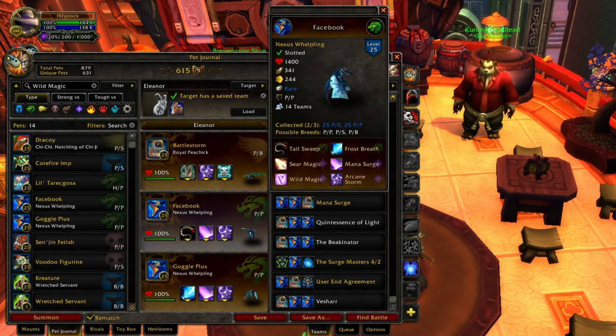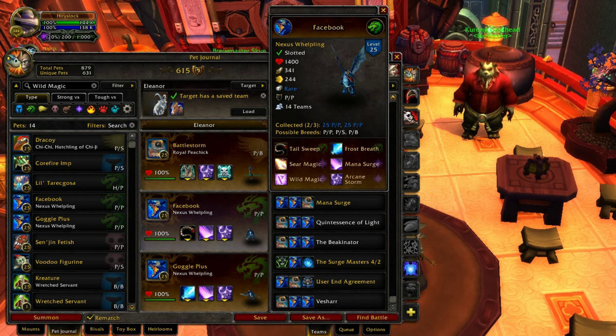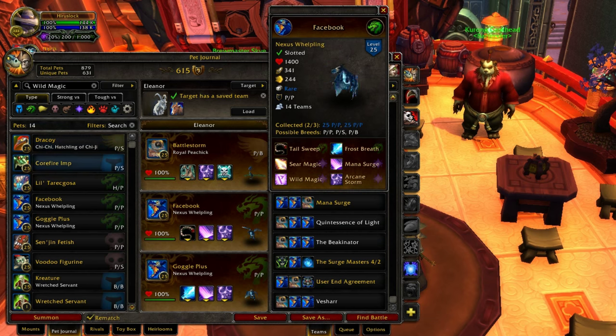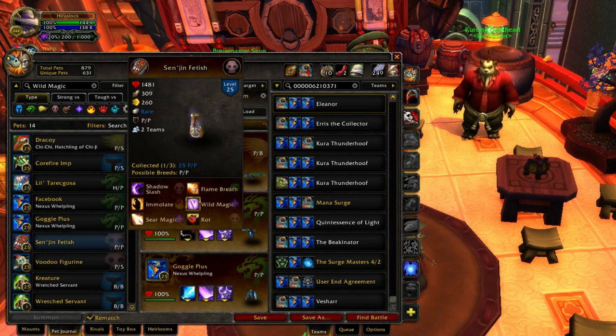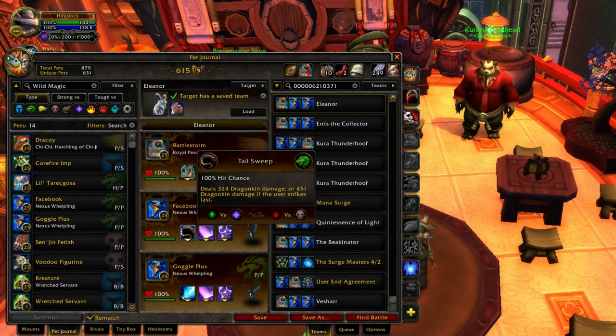So there are some variations you can do with your Nexus Welplings. Instead of Tail Sweep, you can take Frost Breath. All other times you're going to be taking Arcane Storm and Mana Surge for both PvE and PvP. Unless you really want him to use Wild Magic — in which case, I'd suggest getting a Chi Chi, Core Fire Imp, or Sen'jin Fetish, because they're all way better at putting out Wild Magic and can take advantage of it. Core Fire Imp has Immolation DoT, Chi Chi has multi-turn moves, and Sen'jin Fetish has Flame Breath. Nexus Welplings doesn't have any of that, so he's actually a really bad one for Wild Magic. If you really want a hard-hitting Wild Magic, use Kovok with Black Claw instead. Just use Arcane Storm and Mana Surge — don't bother with the other abilities.